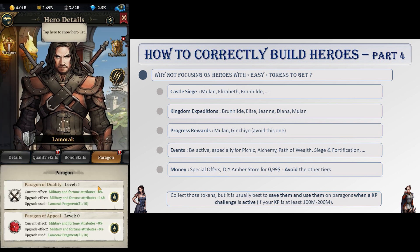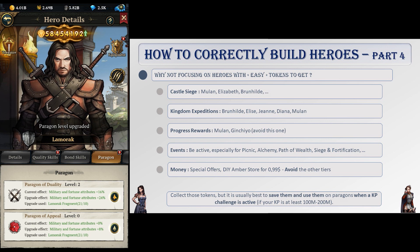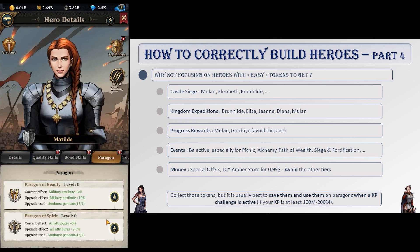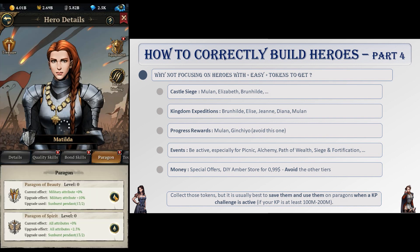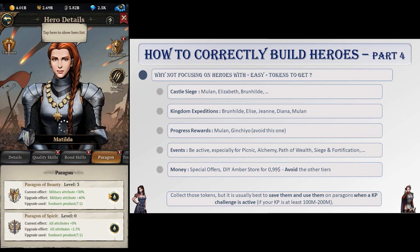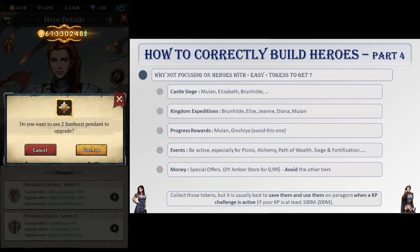A last note before moving to enhancement: unlocking paragons on strong heroes will be your main gain of kingdom power, so I advise doing so only during a kingdom power challenge or cross-server challenge in order to aim for progress rewards and maybe a title. This only applies if your kingdom is big enough — around 100 or 200 million. Before that, it is best to unlock them right when you get them to keep building your kingdom.